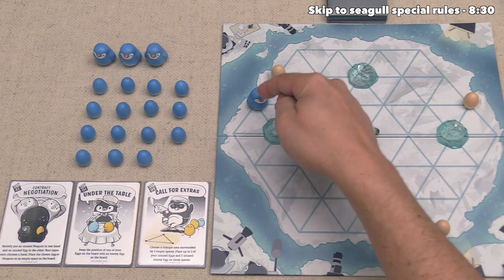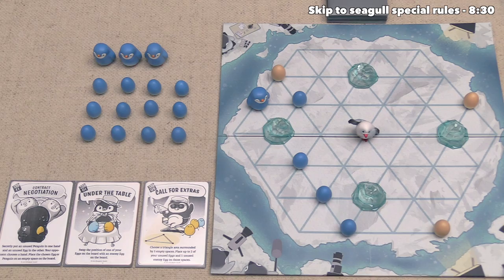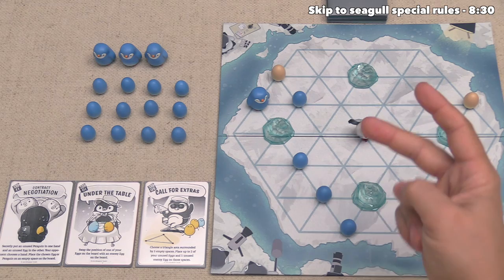Once the exploring penguin has stopped moving, we can now add eggs onto the board onto every spot that that penguin explored through, including the location where that penguin started. That's finished out our explore action.